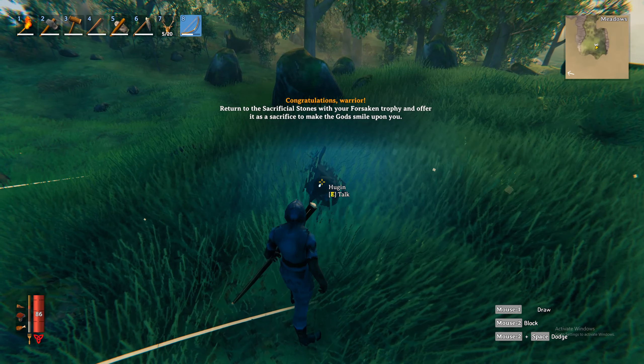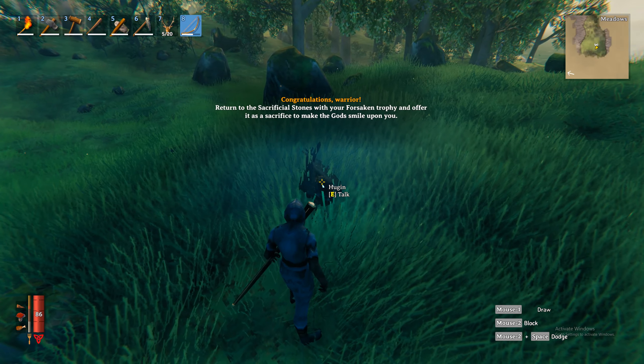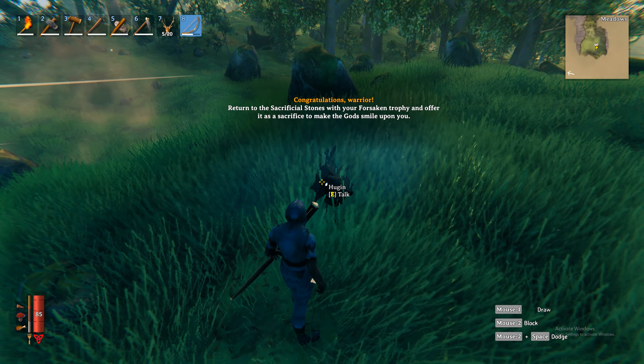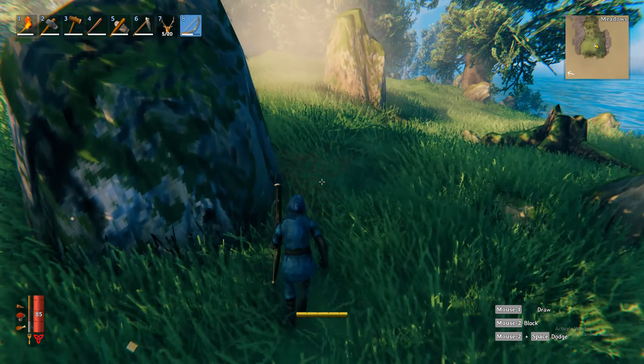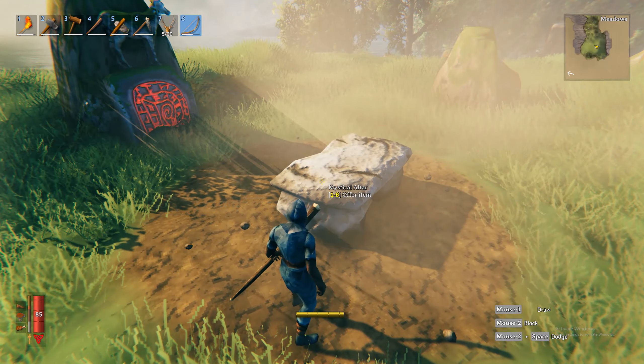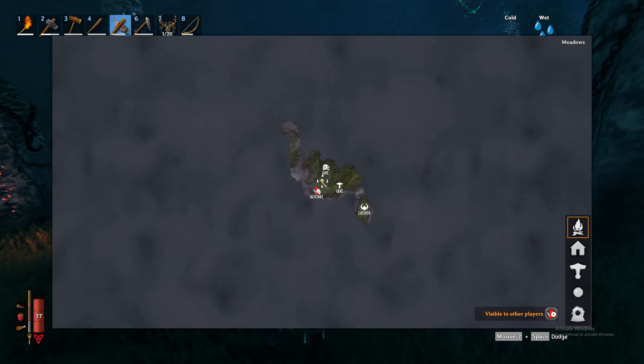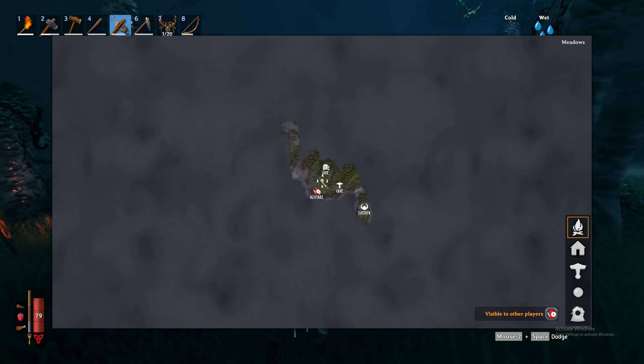Hugin has now turned up saying: "Congratulations warrior, return to the sacrificial stones with your forsaken trophy and offer it as a sacrifice to make the gods smile upon you." So let's head back over to the sacrificial stone, which is here on our map.